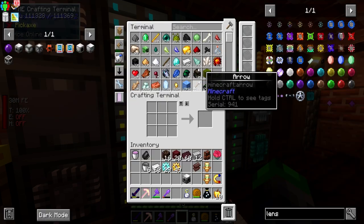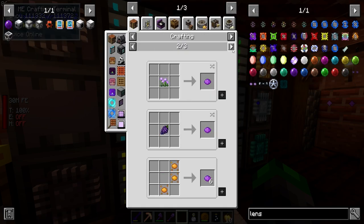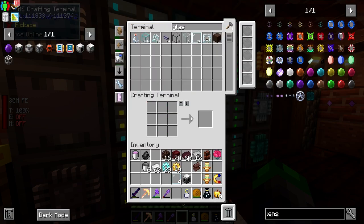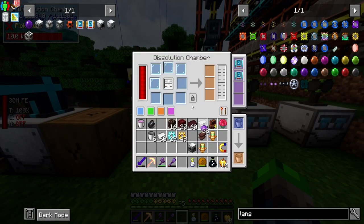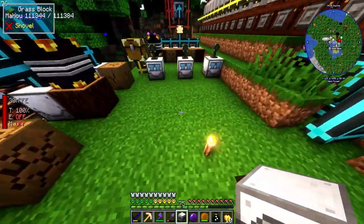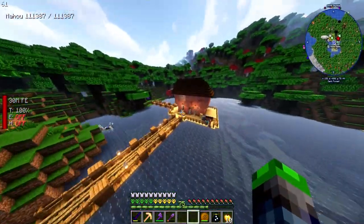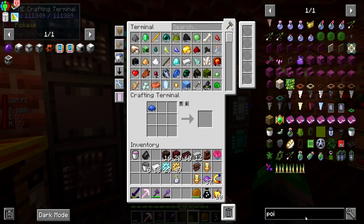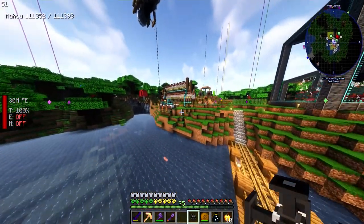For the laser lens we need four glass panes and some purple dye - glass panes across the top and one dye, booyah! Now we set up the laser drill. I assume we just give this guy power and see if we get a point. We can always limit how much power this will be taking out so it won't completely deplete us.